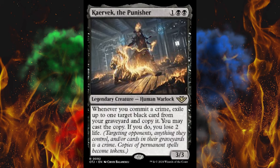Next up, Karavek the Punisher — because why would he not be there? It's a 3-cost 3/3 double black legendary creature human warlock. Whenever you commit a crime, exile up to one target black card from your graveyard and copy it. You may cast the copy. If you do, you lose 2 life. That is absolutely absurdly overpowered as well. What is with all the copying and cloning in this set? This is completely out of control.